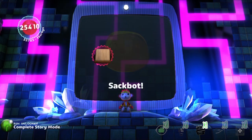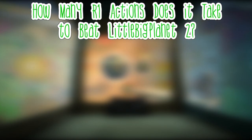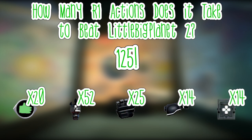With the story now completed, let's look at what we've achieved. This game had levels that were extremely easy — either auto-scrollers or needing very little creativity — as well as levels needing many different strategies and skips to get the count as low as possible. Overall, how many R1 actions does it take to beat LittleBigPlanet 2? 125 — which came from 20 grabs, 52 grapples, 25 grabinator uses, 14 creatinator actions, and 14 controlinator uses. This shows pretty clearly how much more the grappling hook is used throughout the game compared to any other powerup, used more than double the number of times compared to anything else.